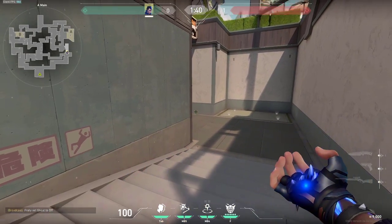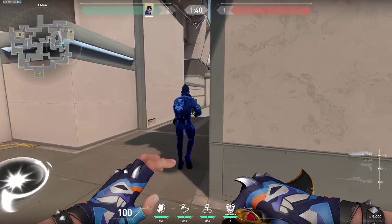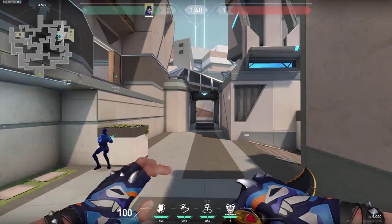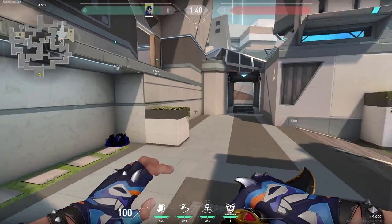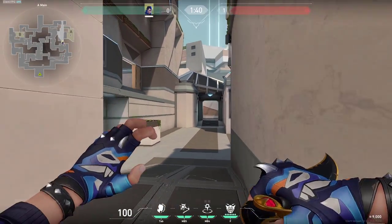If you are attacking right here in A-main, simply doing your clone like this will work just fine — it will clear this corner and then keep going. It might clear these corners; if it gets shot, it will flash anyone who shot it. You can try to trade it if it gets shot. Very simple to do and it can get you a lot of info. But don't overuse it.